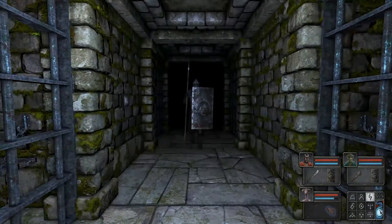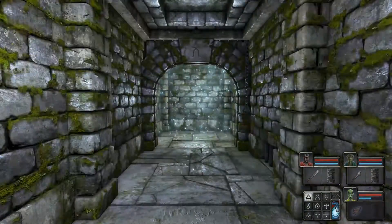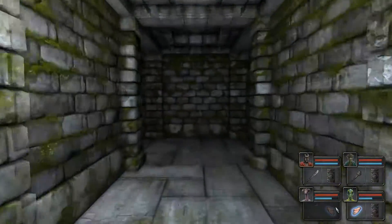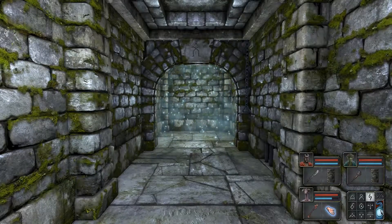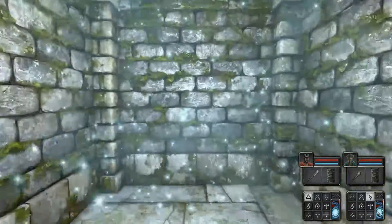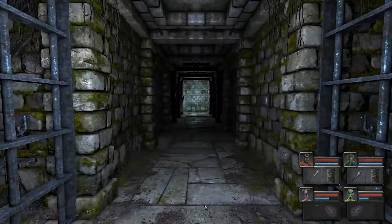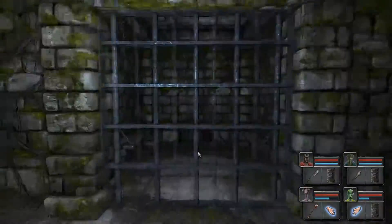We have unleashed an armored knight - god knows how long he's been in there. He is dead after all, or undead. I don't think you can telefrag in this game - going through a teleporter at the same time an enemy is right by it. You can do that in Quake - that's still one of the most awesome things you can do in a video game. At least in this game you can land on somebody from above and kill them.